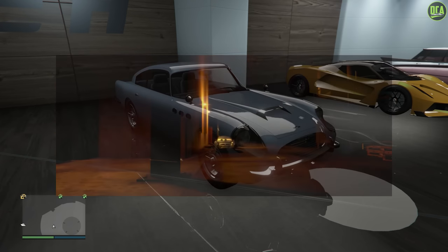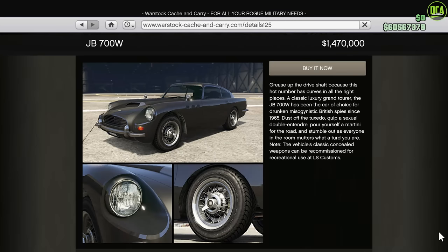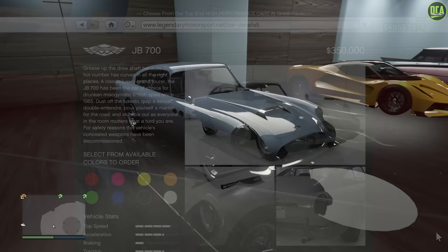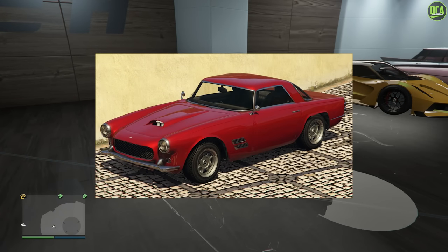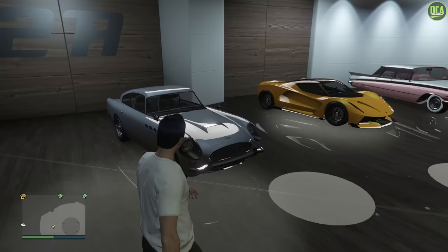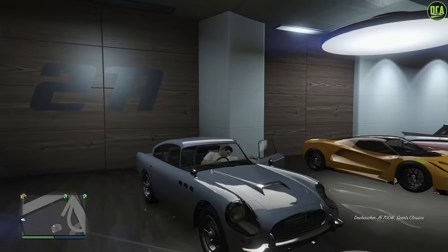For this build, we are going to be using the JB-700W, which costs just under $1.5 million, which is pretty expensive. Alternatively, you can also use the regular JB-700, which costs only $350,000, although that one doesn't have any functioning weapons. You can also use the Casco, but I think the JB-700 is definitely the way to go. Let's go ahead and start the build for Finn McMissile from the movie Cars.